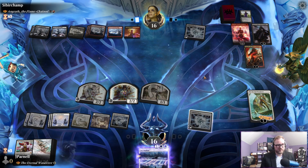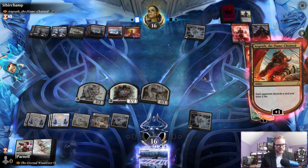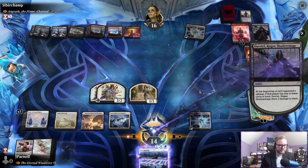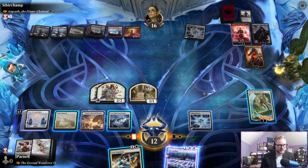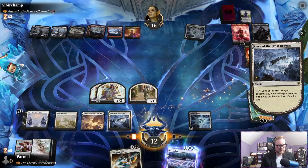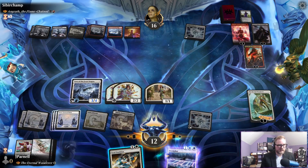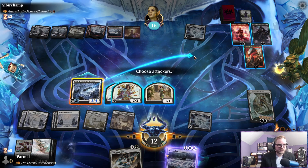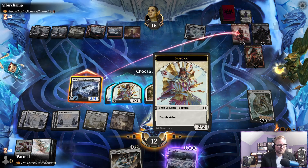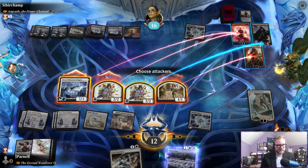We're going to go to 12 — don't have a card in hand. Soul Partition — okay. Cave, let's go ahead and attack. This plus this is going to take out Chandra. This is going to hit Angrath. This is going to take out Davriel — we're wasting a bit of damage to be honest.